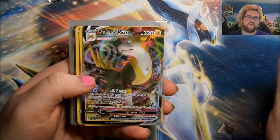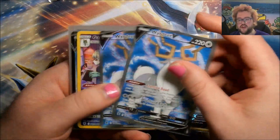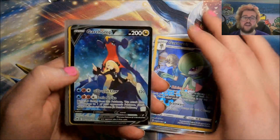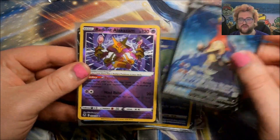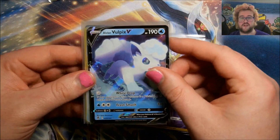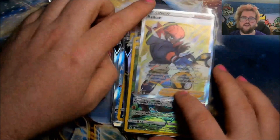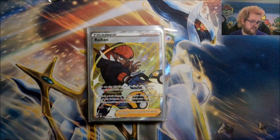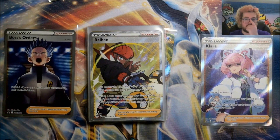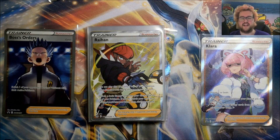Let's go over the good stuff real quick. Fusion Strike: a Boltund V-Max. Brilliant Stars: nothing. Astral Radiance: character rare Flapple, Radiant Alakazam, Darkrai V, two full art Weirde, Gardevoir character rare, and of course the very very nice alt art Garchomp V from the Trainer Gallery — that or Raihan might be the best pull. Silver Tempest: Radiant Alakazam — not from Lost Origin — Alolan Vulpix V, Magnezone V, Suicune V-Star, Flaffy character rare, Passimian character rare, and a full art alt art Trainer Gallery Raihan. Goes very nicely with the Cyrus and Clara promos we got these boxes for.